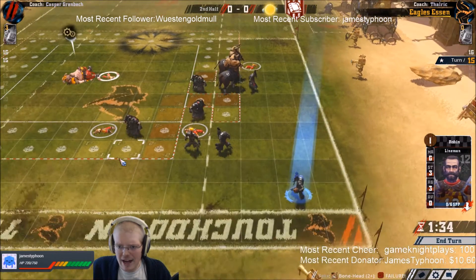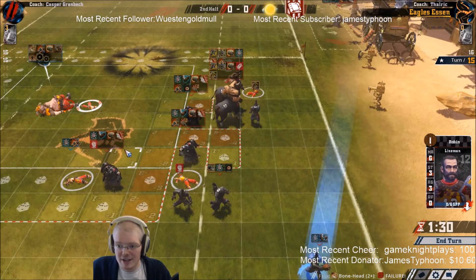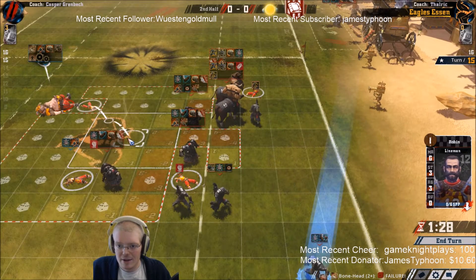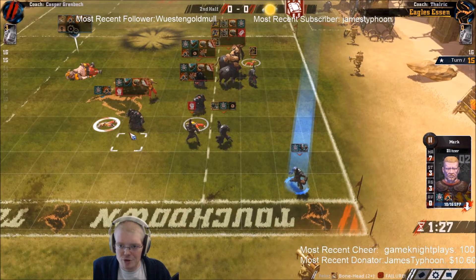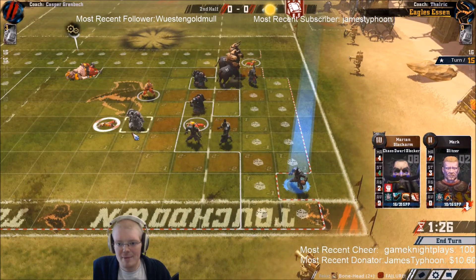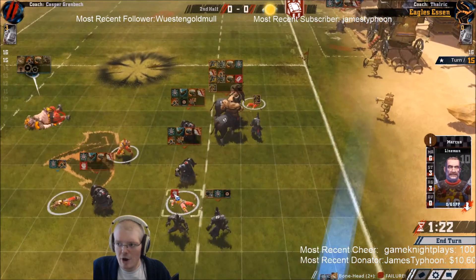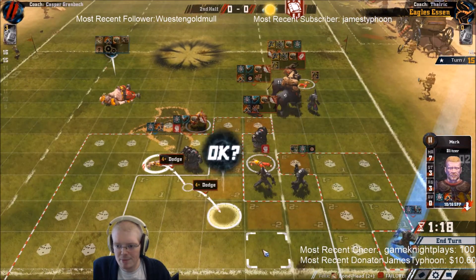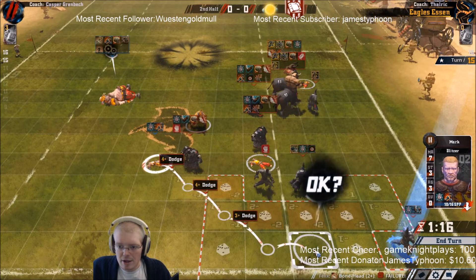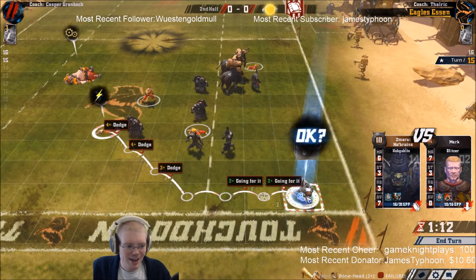I mean, go big or go home at this point. It doesn't help me to try and just assist here, blitz him and then put ourselves next to him - that's not gonna do us any good. If I try to prevent him from scoring now I need to try and do it big. So it's 3 plus, 4 plus, 4 plus, 3 plus, 2 plus, 2 plus, 2 plus into a 1 die blitz. Isn't that good? Nope, failed the first one. Well - didn't really think that would happen. But sometimes you see those insane dice rolls, the desperation plays. Sometimes they work out. In this case it obviously didn't.